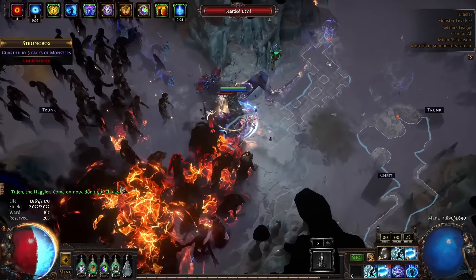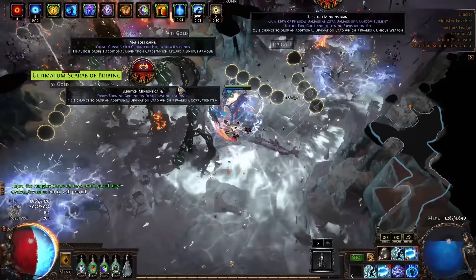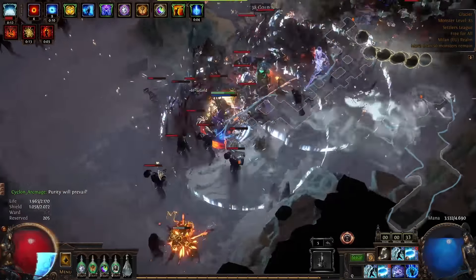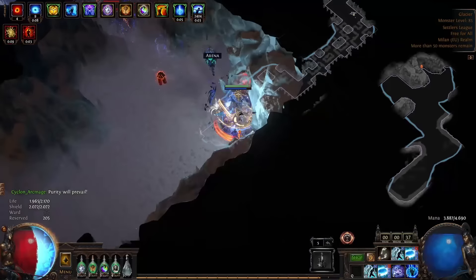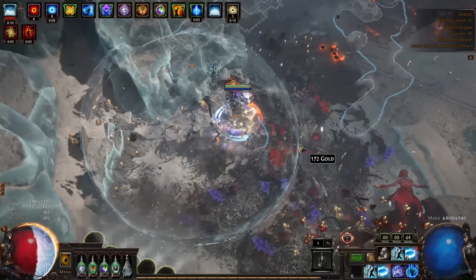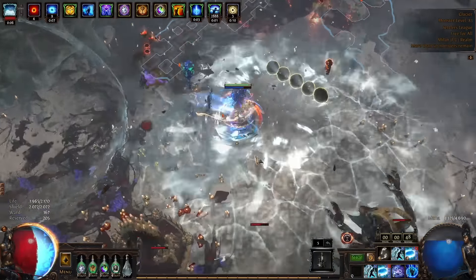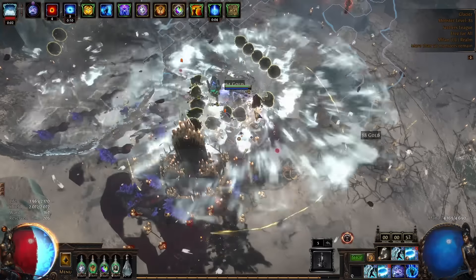Here I got Exarch Alters, so I'm waiting a moment, looking at them to see if there's a boss one I want — like getting four additional chaos or something. When I'm at the boss, I hope to find a Ritual on the boss. If we find a Ritual on the boss, a few things apply: first, we're going to get a lot of Ritual Tribute; second, we can utilize a Vessel.